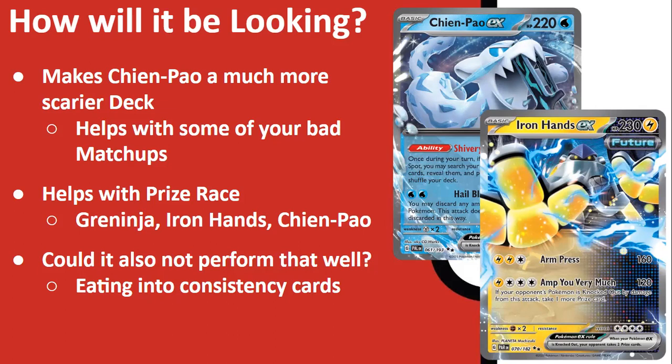This is very strong by essentially making Sableye and Gardevoir's single-prize Gardevoir — at least two-prize Pokémon — really help you with the prize race. All of a sudden getting two prizes that way, you can use your Crobat with Cancelling Clone to get two prizes, and then Chien-Pao to finish the game with Hail Blade, which can easily help you by only giving up five prizes yourself while getting six prizes in return. That is very powerful.